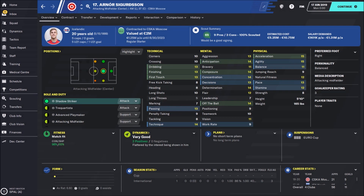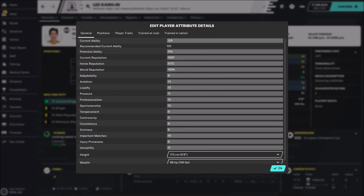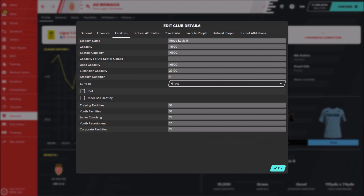The last on my list is Lee Kang-In, a South Korean winger playing for Valencia. His price is around 15 million — they don't really want to sell him, but if you offer around 15 million you'll be able to sign this really interesting player, who has a potential ability of 154. So, this was my team and tactics guide for AS Monaco, a very interesting club to manage in France. I really hope you enjoyed watching — if you did, hit the like button and don't forget to subscribe. Stay home, be safe. See you and bye-bye.